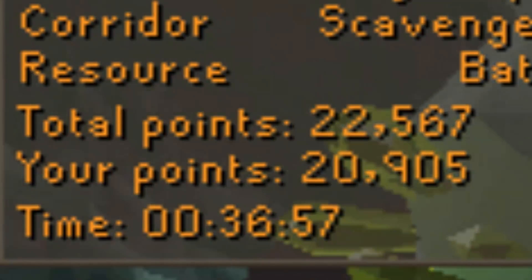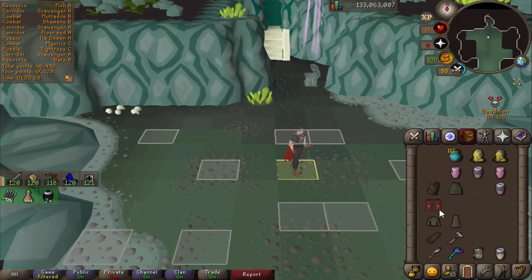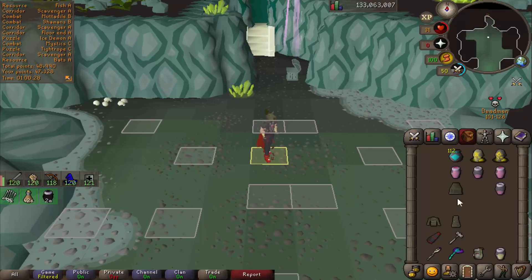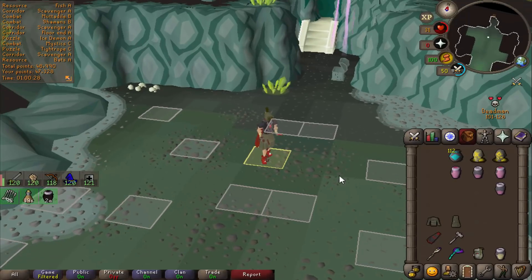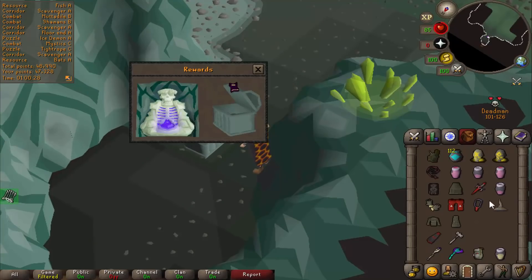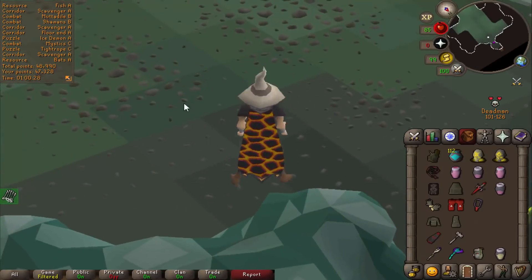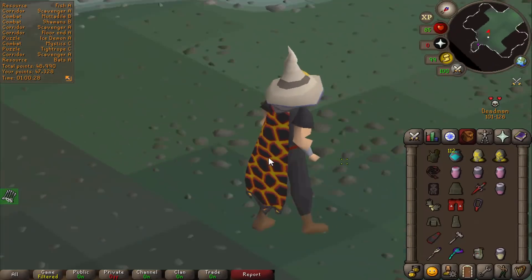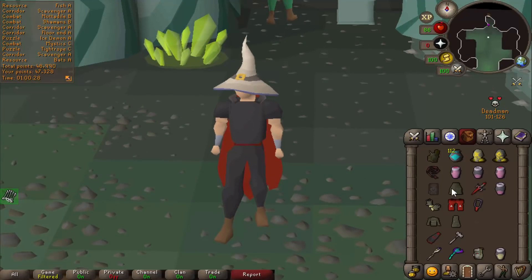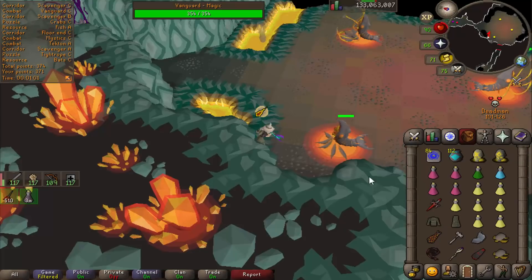I've got 20k at the start of Olm, nearly 49k points — and that's why we do the huge raids. Purple on my first solo! That could be so much good stuff. It's an ancestral hat. I mean, at least it looks good. If you even knew — the price of ancestral right now is through the roof. Prayer scrolls would have been great. This is actually the worst item, I think. I looked on the GE and the ancestral hat sold for two mils, so I'm not selling that right now — I may as well just use it for raids.